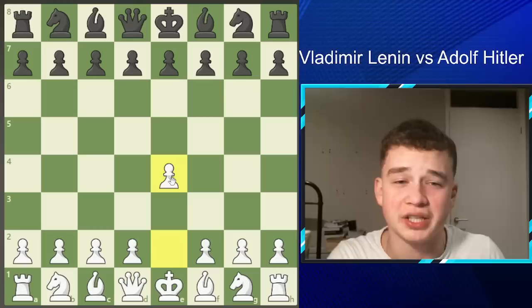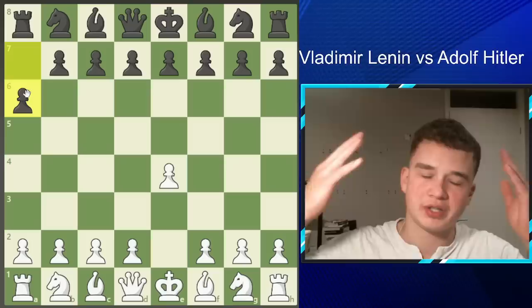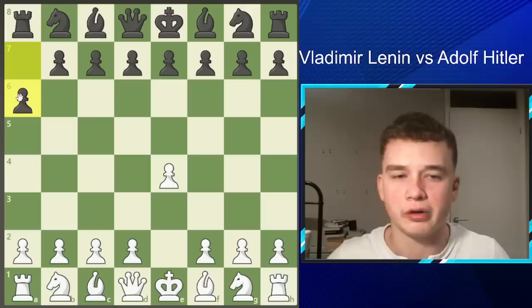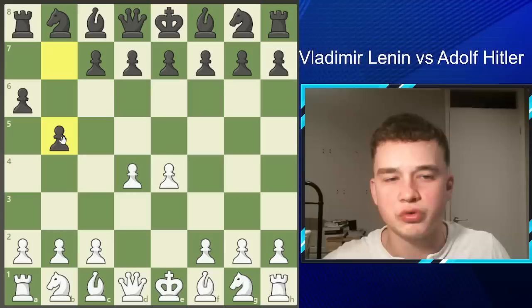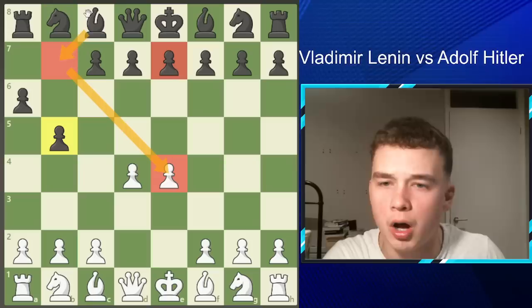A6 was played — this is known as the St. George Defence. Before you think this is going to be a silly game, it's actually very good and all theory, as you'll see. It transposes into a mainline opening. D4 and then B5 — you might be wondering what Hitler is doing here, but after D4 and B5 we're going to perfectly transpose into a normal opening. Hitler is ready to fianchetto his light-squared bishop and apply pressure to the centre from a distance with his bishops.